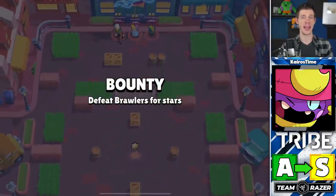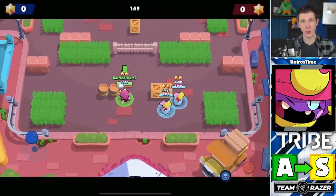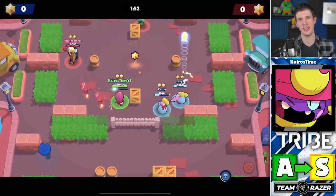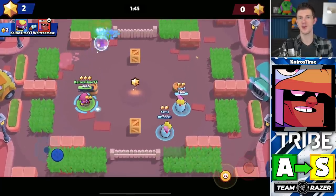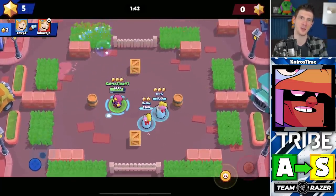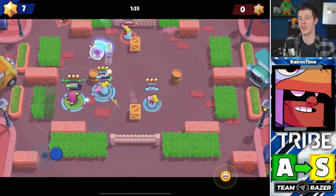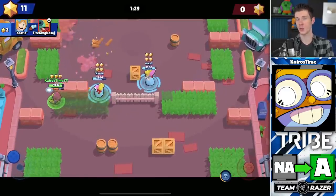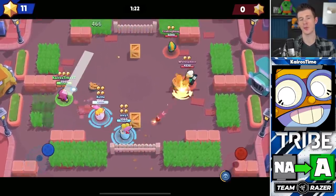Now the Bounty tier list. Gene is moving from A tier up into S tier. His range and chip damage keep enemies damaged and prevent healing, but what makes him S tier is his pull — it's absolutely devastating in Bounty. Bo is moving from A tier up into S tier as well. Bo's thickness allows him to navigate the field without falling victim to burst from dominant threats like Piper, Gene, and even Brock. Carl is being added into A tier — with his range and ability to swarm squishy brawlers, he's deserving of A tier, and his tankiness for a ranged attacker makes him a solid option.